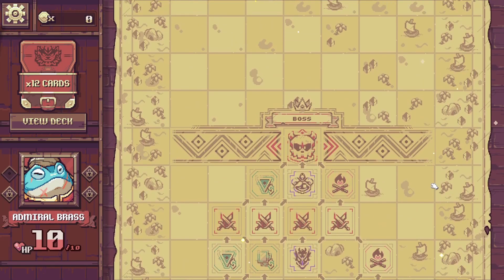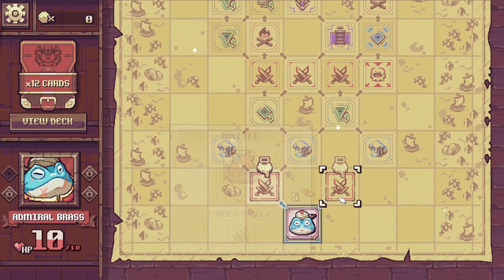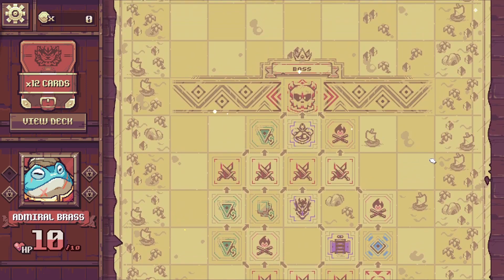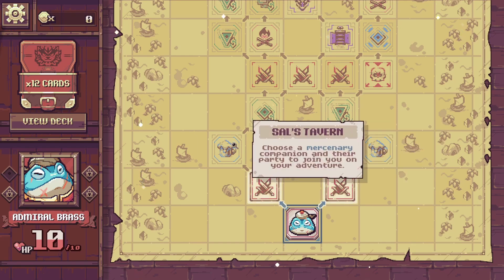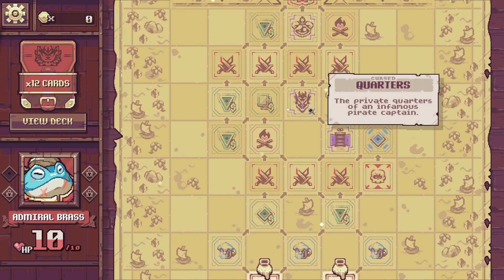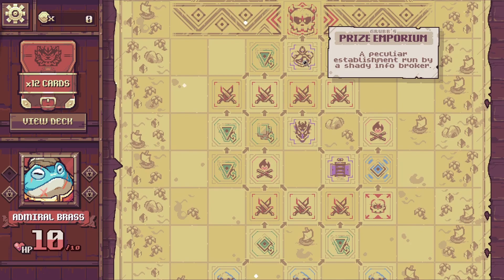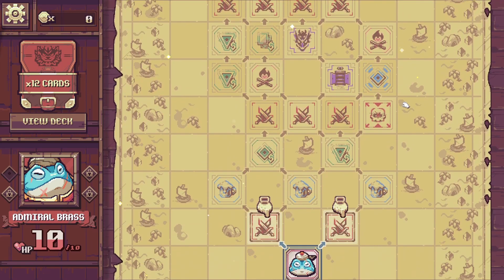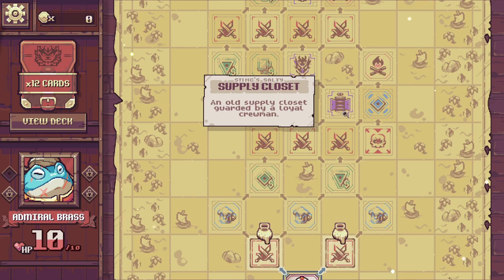I love this map screen — it's like a mix of the Slay the Spire map screen and a grid-based map. We can see what enemy we'll be fighting at each battle node, so we can strategize the whole way, which is really sweet. I'm guessing when the game fully releases there'll be multiple acts. There are rest sites where we acquire unexpected aids, elite fights, cursed quarters, a Prize Emporium, and even a free relic node I definitely want to hit.